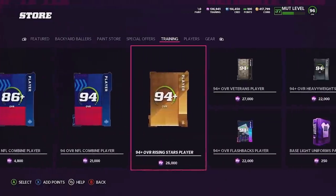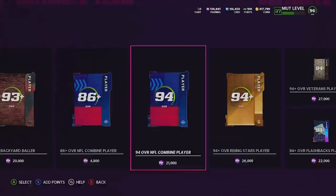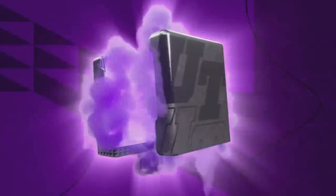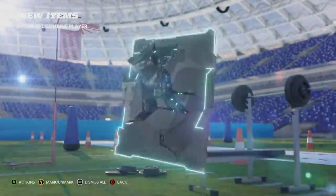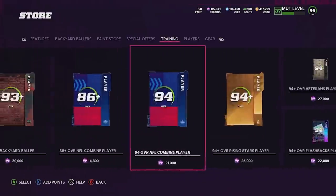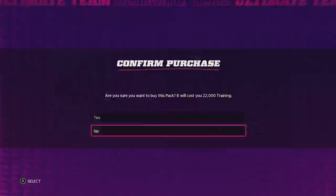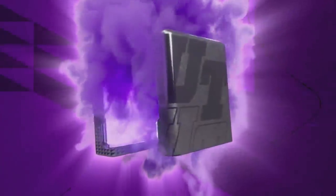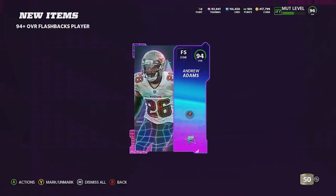We're saving the 93 for last since it has the biggest potential gain. Let's open the 94 Combine player — it's not really random at this tier. We get Tyrod Taylor and Bud Dupree — Dupree is actually going to be a pretty decent rusher, so we'll take it. Now we have a Flashback player up next. If I could pick someone it would probably be Josh Gordon since we haven't gotten a wide receiver yet, but it is Andrew Adams.